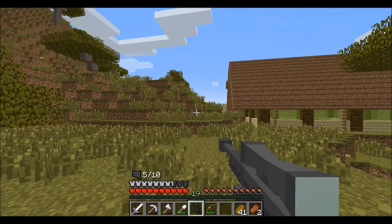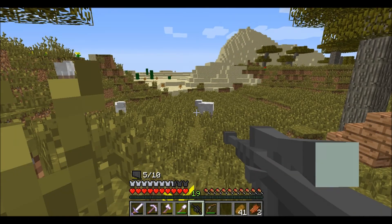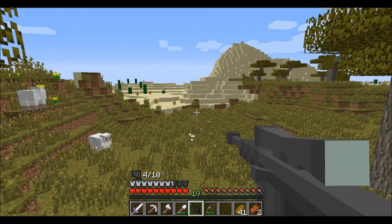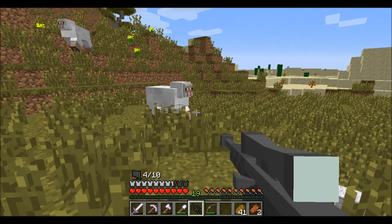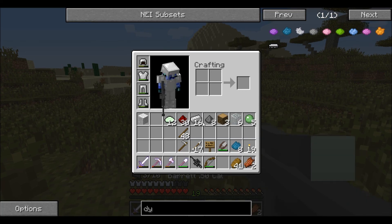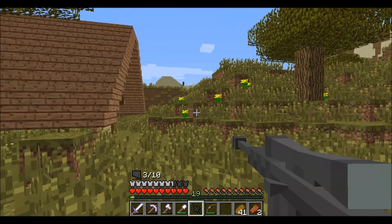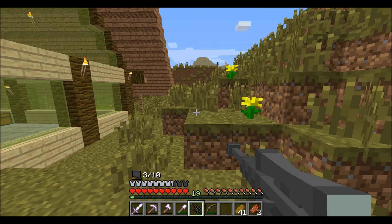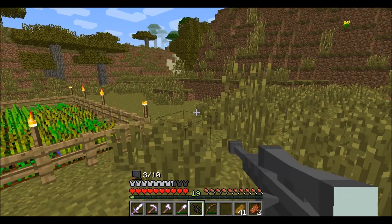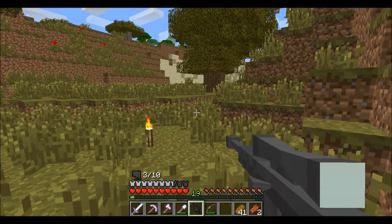It doesn't look like it's reaching that far — that's not a good sign for a sniper. This is more of a close-range sniper. Why am I killing all my sheep? I need to stop killing my sheep because I'll have to make a farm.